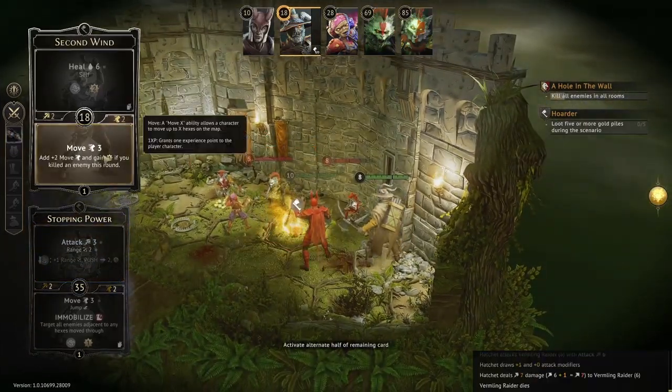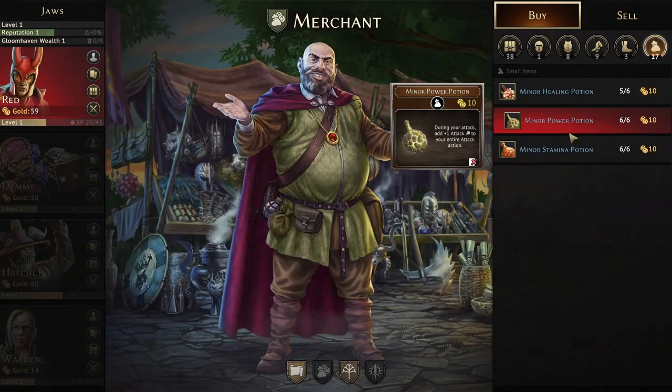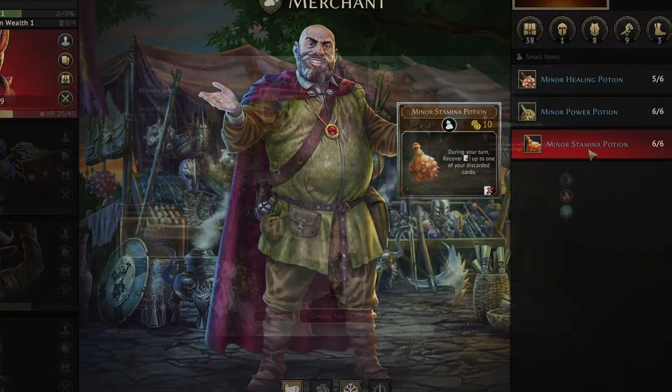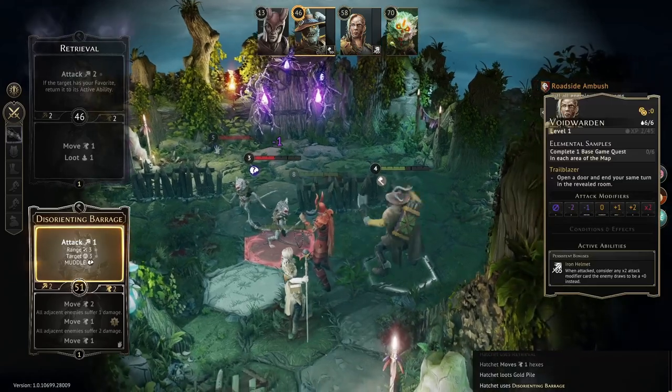We'll start with an overview of how hatchet plays, then take a look at the level 1 and X cards before going over early item recommendations. Hatchet is a medium health character starting at 8 HP and has a hand size of 10.